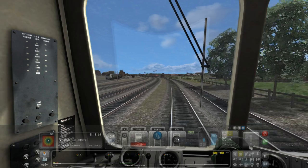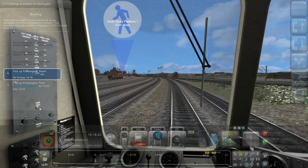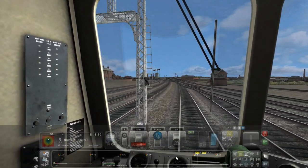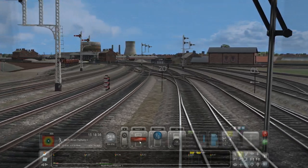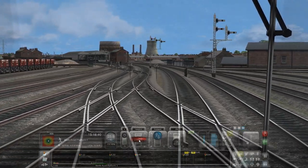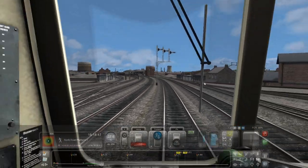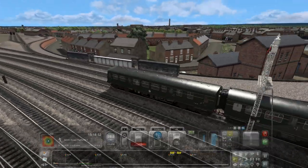There seems to be a power station over there. After that we've just got a four-minute journey, presumably across — this must be Darlington now. Give it a bit more power. There is the station. And this looks good compared to the open fields out there.